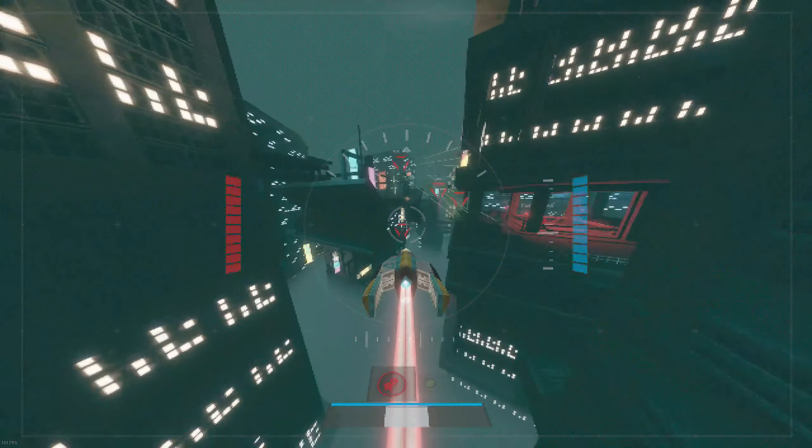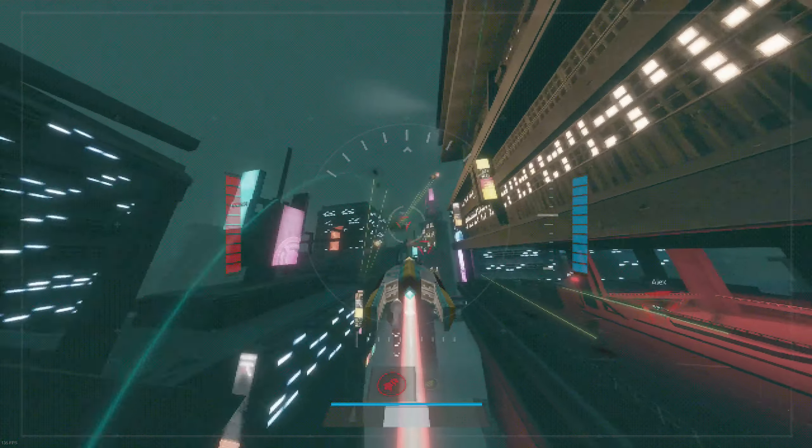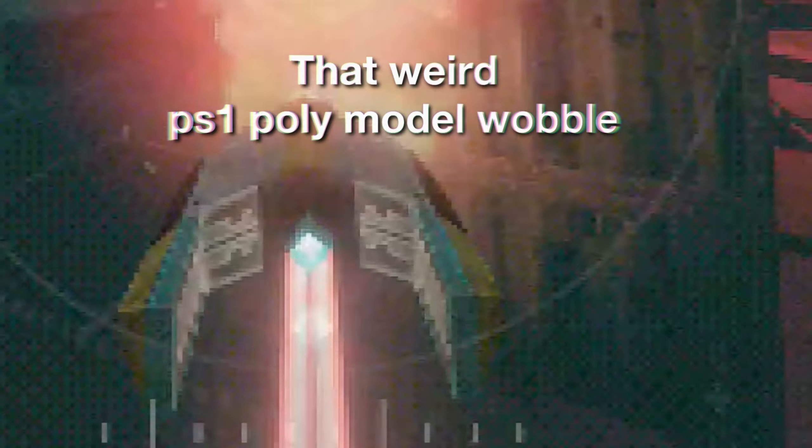Even the visual aspects make it seem like if this game was made on a PS1, where sometimes the texture can have this weird glitching that happens, and you can also get a slight weird shaky effect of the model for the ship as it happens the more you move around over time.